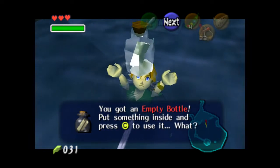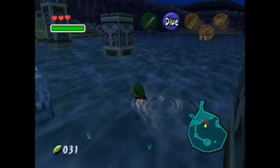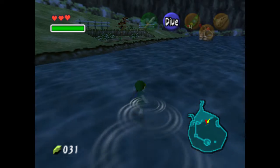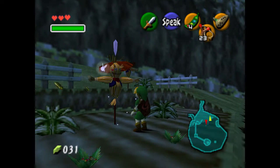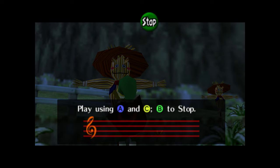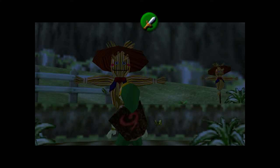Now that we have the silver scale, we can dive down here and get this bottle. It's not an empty bottle - something's already inside. Is there anything I want to do at the lake? Yes - I don't know if I'll ever actually use the scarecrow, but I can at least establish it. This is Bonoru, the scarecrow musical genius. Once he hears a song, he never forgets it. So we're going to make up a song for him to remember. You ready for some seriously creative songwriting?